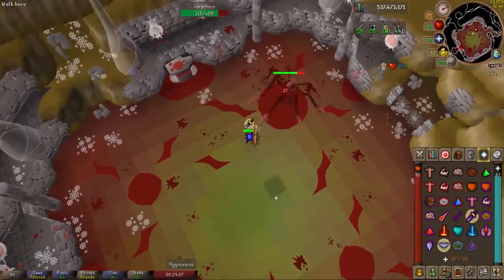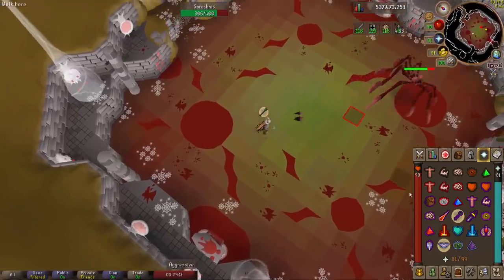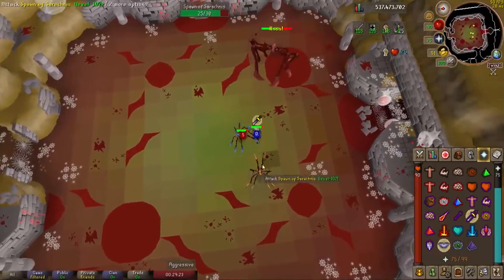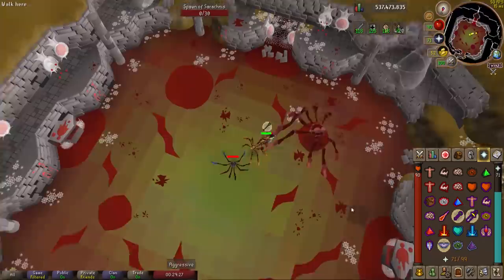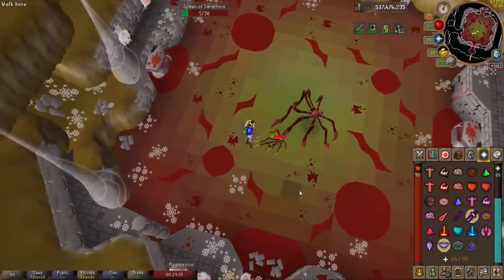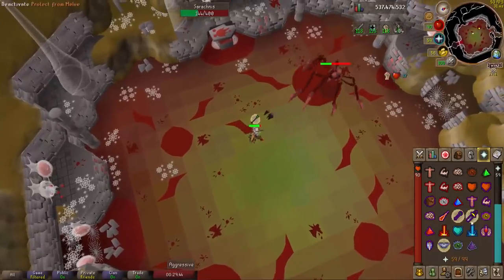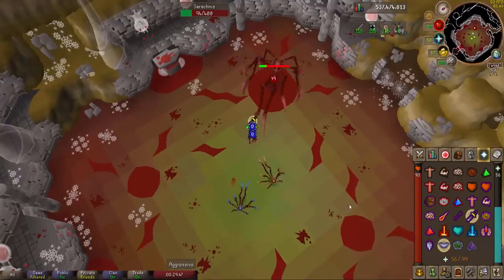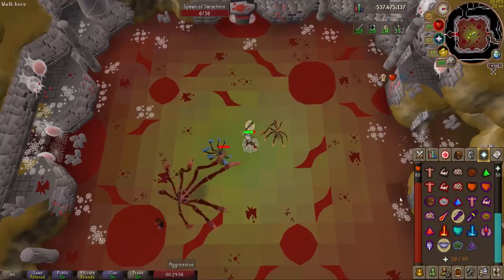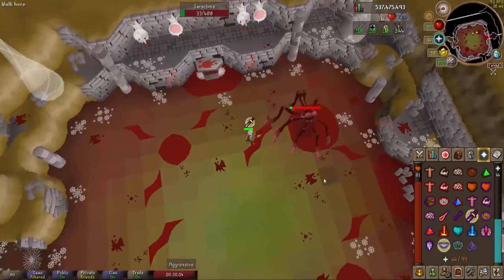From here I continue meleeing until I get another sticky web — there it is, switch to range prayer — then back into range, switch to melee. There are the spawns, so I'll take those out quickly. She's back in melee distance so use melee prayer. Back on Serachnus — sticky web, switch to range prayer, get back in range, switch to melee prayer. More spawns — kill those, switch to range prayer since I'm away. Back on Serachnus with melee prayer, finishing off the kill while managing the sticky webs as they come.